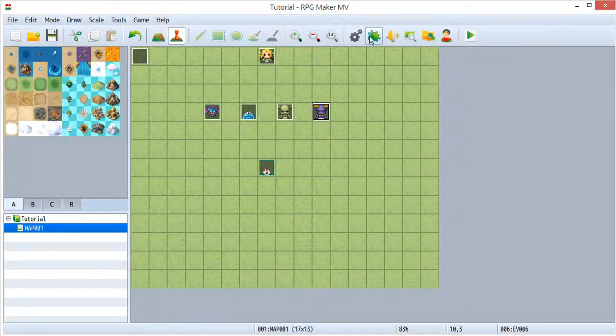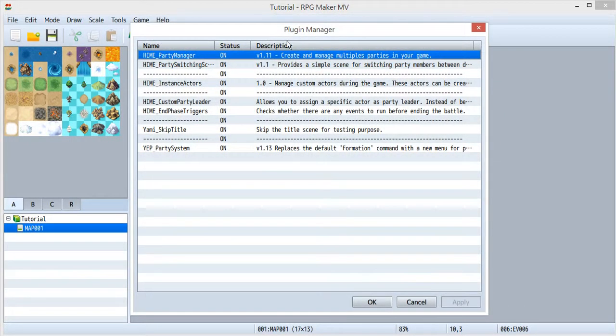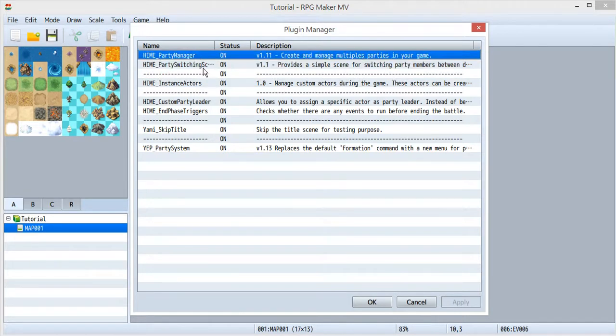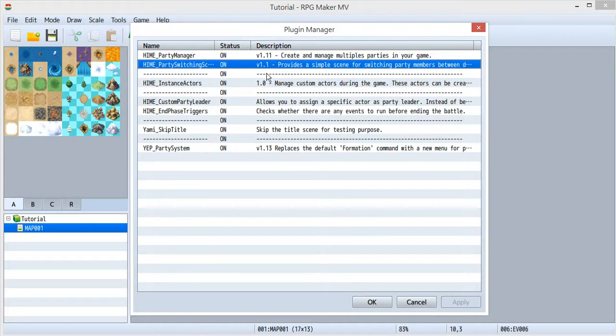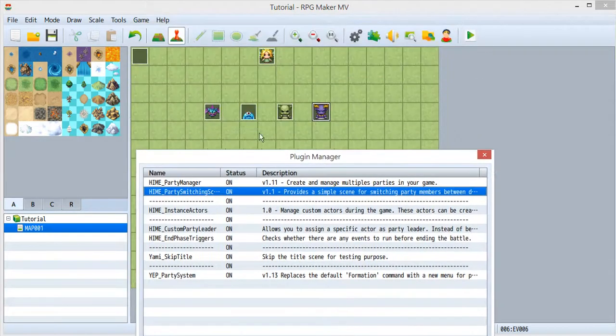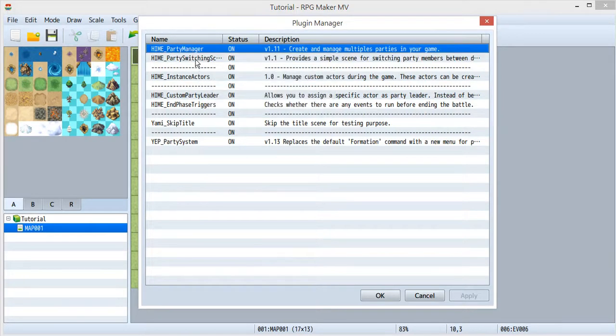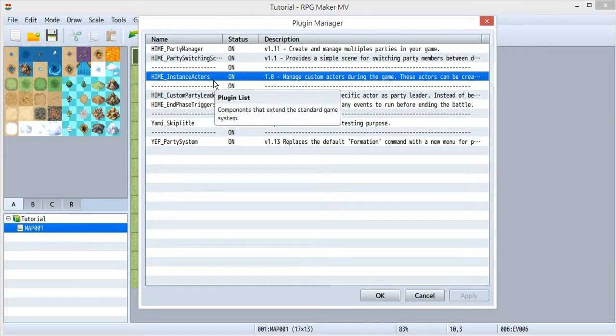Let's first look at the plugins I use today. The first ones are the Party Manager and Party Switch Scene — I use them for this computer system. The Party Switch Scene is made by Hime, and to use it you need the Party Manager placed above it. The main plugin for today is the Instance Actor.